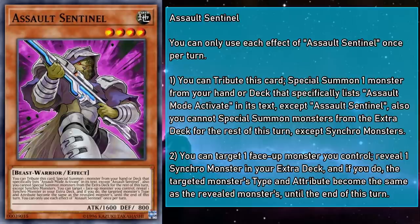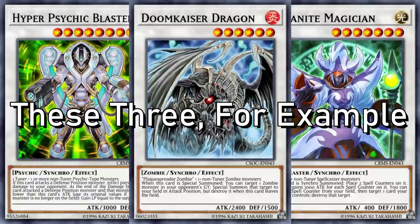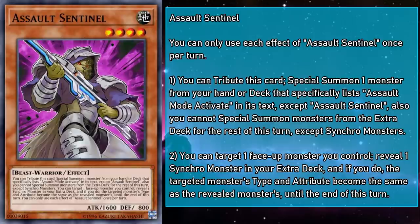Assault Sentinel is a level 4 earth beast warrior monster with 1600 attack and 800 defense, and you can tribute them to special summon a monster from your deck or hand that specifically lists Assault Mode Activate in its text, except a copy of itself. But you're locked into only being able to special summon synchro monsters from your extra deck for the rest of the turn. They can also target a face-up monster you control and reveal a synchro monster in your extra deck, and if you do, the targeted monster's type and attribute become the same as the revealed monster's until the end of the turn. This is in place because the synchro material required for the base forms of some of our Assault Mode monsters can be a little picky, but are usually aligned with their own stats. So by using Sentinel's effect, you're all clear — which makes Sentinel the Condiment Stand in this food-based analogy I've constructed, adding whatever flavors needed to help tie everything together.